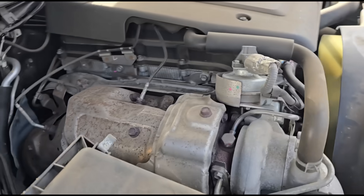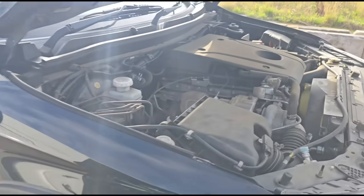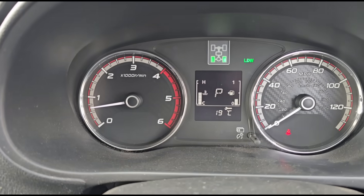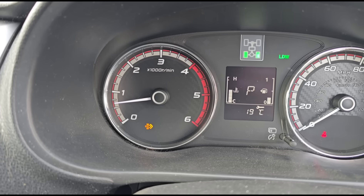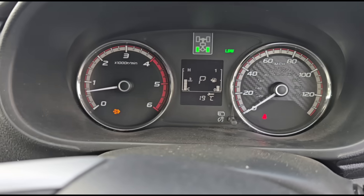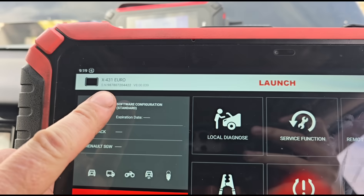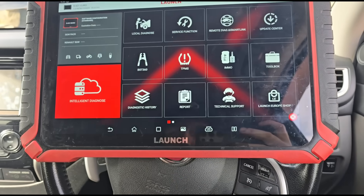Yeah, it's definitely got a Mitsubishi engine, so we're going to get inside and have a look. So inside here, this is what the customer is looking at - we've got a flashing smoke emissions symbol and there's no engine light on. I'm going to use the Launch X431 Euro to diagnose it and see what faults we have.